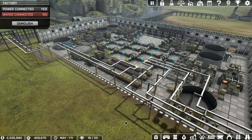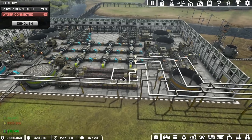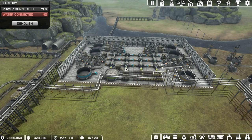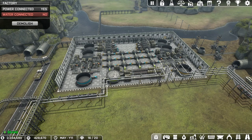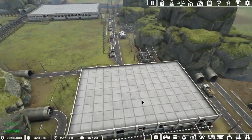Hey everybody, it's BC and welcome to another episode of Automation Empire. I've been keeping an eye on things here and as you can see we're already out of iron and coal, which means we're going to have to start getting our production increased. We can actually do that now - as you can see we have a fair amount of science, and if we go up to our research we actually have enough to unlock the waterworks, which we are going to do.